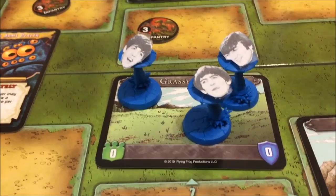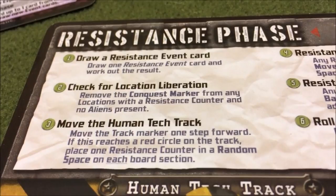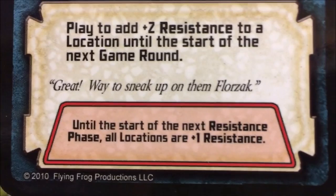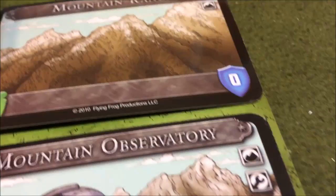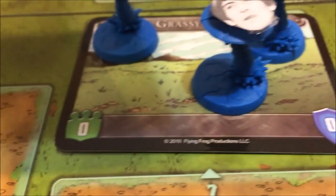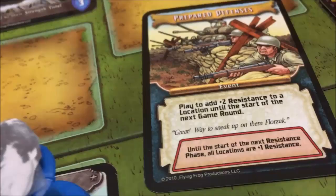Let's go with the unfortunate resistance phase - I'm going to draw a resistance event card, and these things have been killing us. Prepared Defenses: till the start of the next resistance phase, all locations are plus one resistance. That means any of the resistances we fight are now plus one - that would even count for a zero, giving it a one resistance, and I wouldn't get any points for it. So we're going to keep that in play.